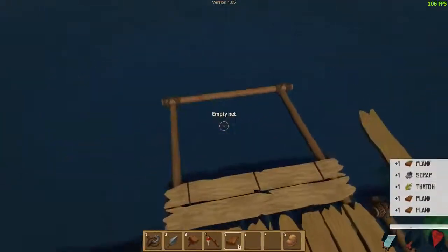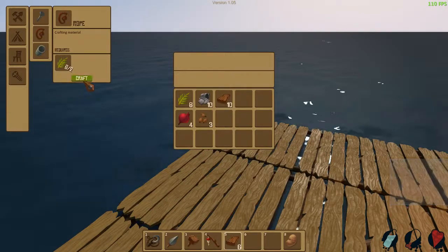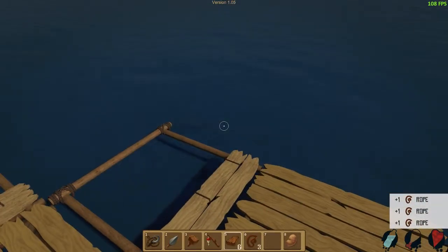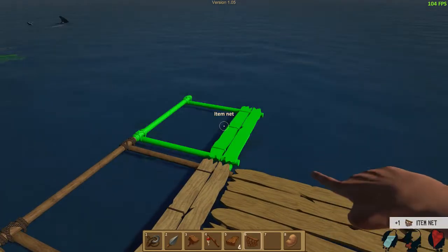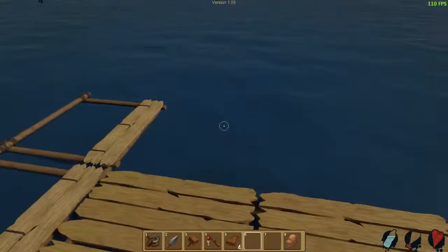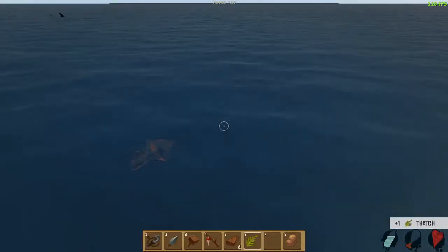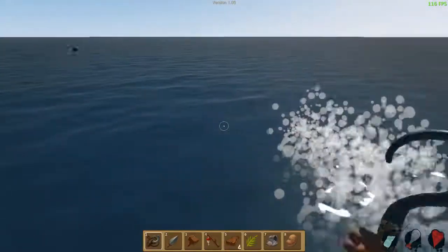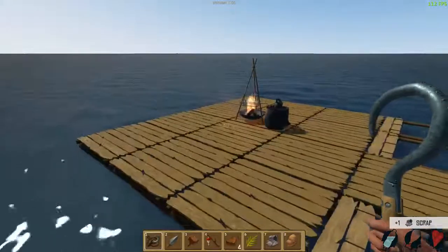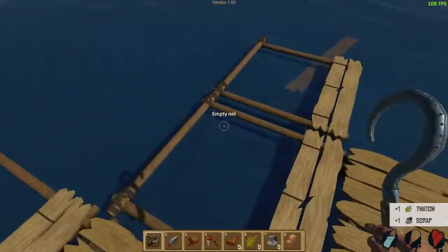Now we've got all this stuff. We're going to gather from this, and that'll allow us to make more freaking rope, of course. And with the rope we can craft another net. With the net, now we can do that — that'll help. But we need lots more stuff. The farther we go out to the sides, obviously, the more we're going to catch, which is what we want.